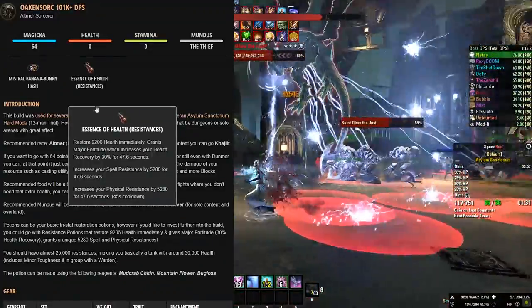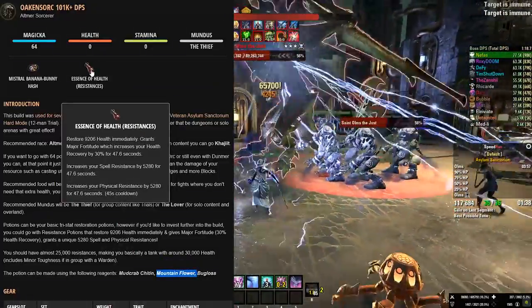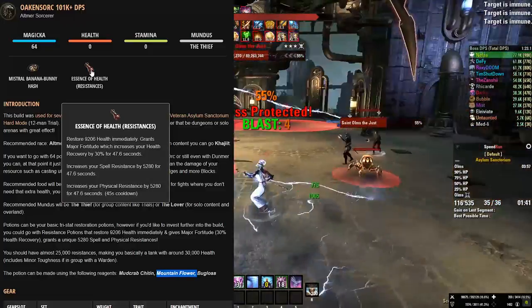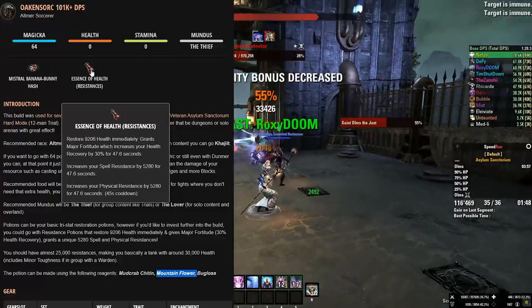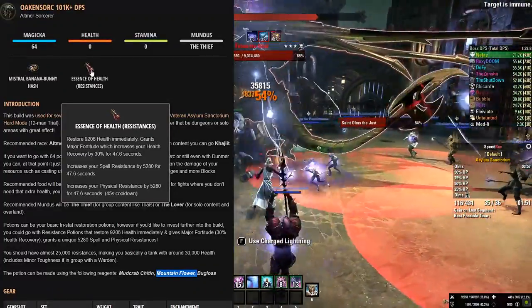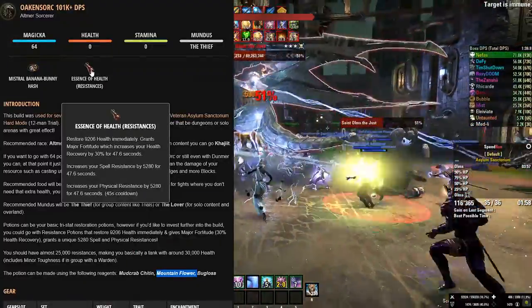This potion, which you can make with Mudcrab Chiton, Mountainflower, and Bugloss, will give you a unique set amount of spell and physical resistances by 5,280, which does stack with the Oaken Soul's Major Resolve. It also gives you health back, so it's kind of like a much stronger tripod, unless you need all three stat resources sustained by a regular tripod potion — and that's pretty much up to you.